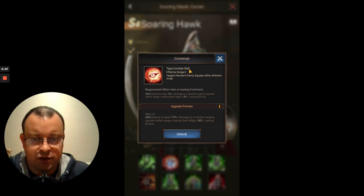Second skill, Contempt, is a combat skill for a front row hero. Its effective range is 3, so it can hit any of the opponent's 3 squads in their formation, and it will target 2 of those squads. It's a chance skill — a 40% chance to deal between 76% and 179% damage, which isn't a lot, as expected from a footman hero. It will do damage to 2 random enemy squads within range, and then it has a debuffing element, making their might between minus 20% and 38%, lasting 2 turns. That's a nice defensive element — reducing the opponent's might makes their attacks weaker. 40% chance isn't great, but the might reduction debuff lasts 2 turns.